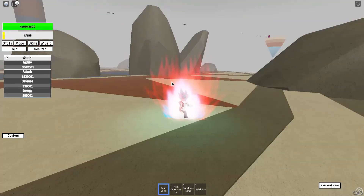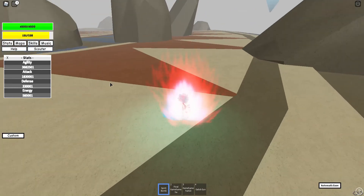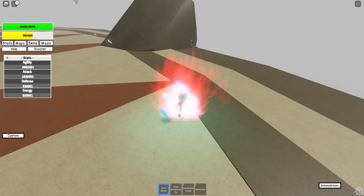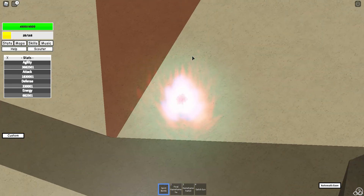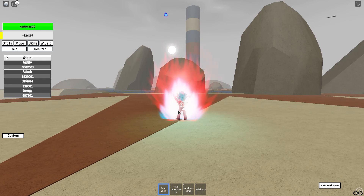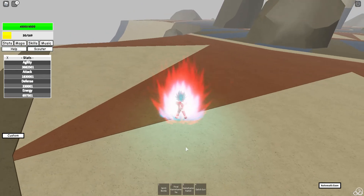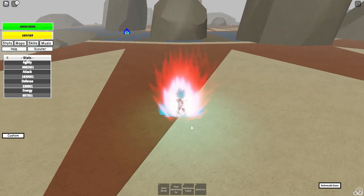Oh, why am I not able to charge? Okay, let's go — I want to attack someone or at least a rock. It's not doing any damage at all guys. Let's go here. We're not even able to fight, it's okay. I don't want to do Spirit Bomb guys. Okay, let's do this.